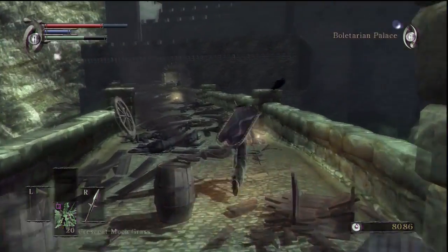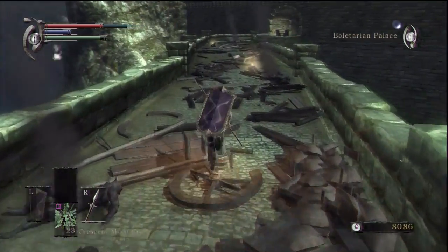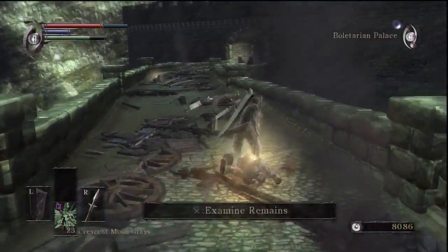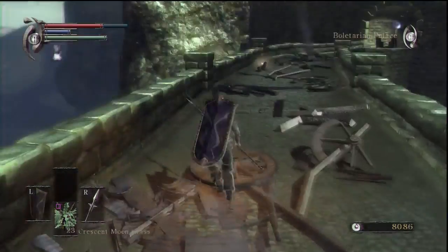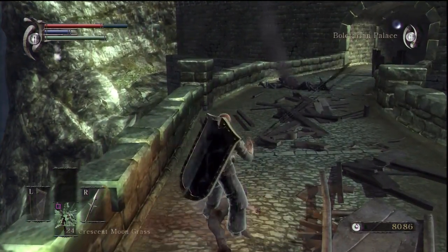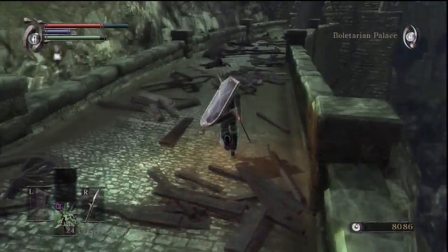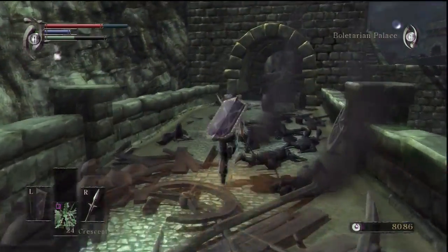That has taken me about eight minutes or so to do - just in case anyone was wondering, it is a lengthy process. That's a guaranteed item by the way - the winged spear is just there on the floor. So if you don't get it as a drop in World 1-1 like I did, you can get it there, although it is tough to get unless you want to suicide or unless you kill the dragon.